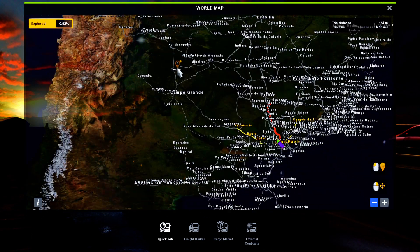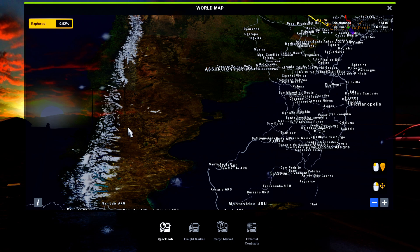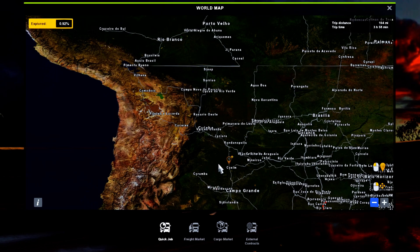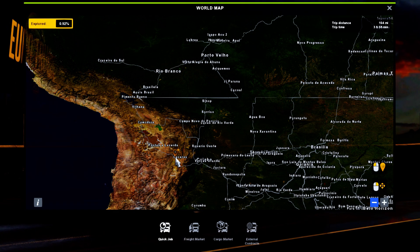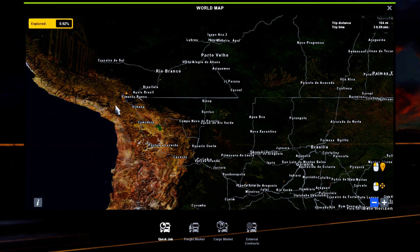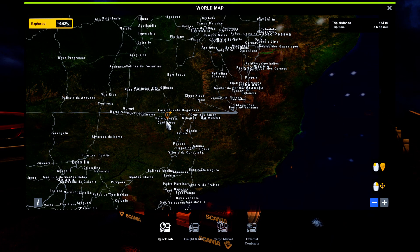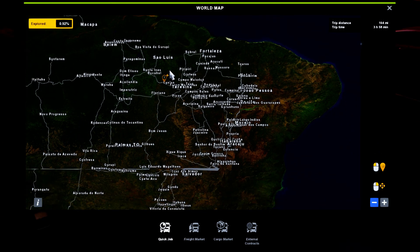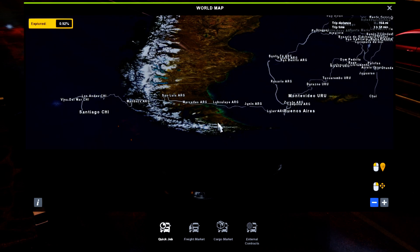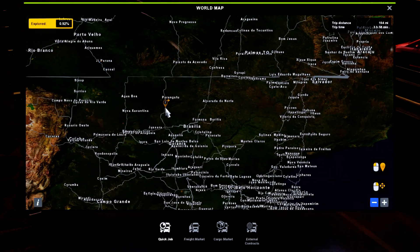Down here this area should be a little bit more to this side, but if I move it over here it's going to bring a little bit of this out and not on the map. I could probably bring it over a little bit more this way and it might move things over. I don't know if I should move this further up because it still drags things up through here, so I don't know if this needs to be below or above or just running through it. But the overall background looks really nice.